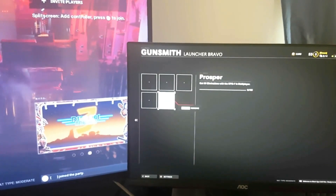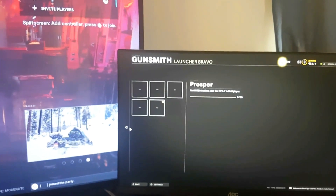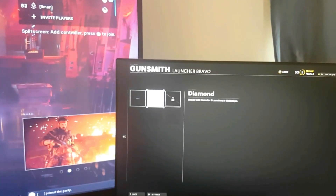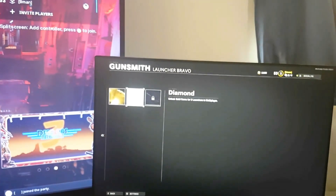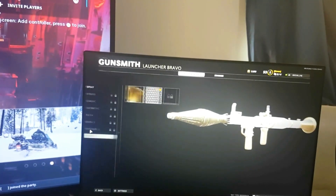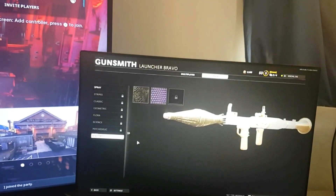Now all you guys want to do is find the camo you selected in custom games, head over to it and select it. There you go — the glitch is done and all the multiplayer and zombie camos are unlocked for you guys to select. As I said before, the purple diamond sticks forever and the normal diamond only sticks for one game. There is one more step so stay tuned.